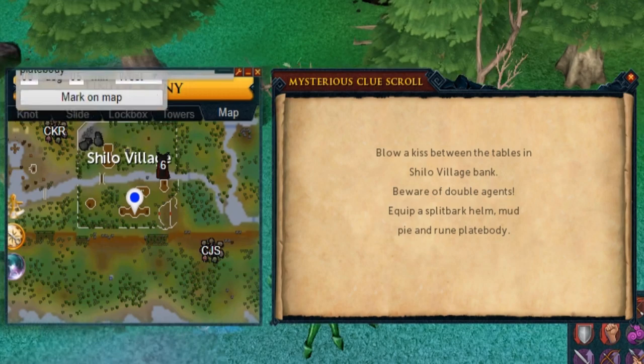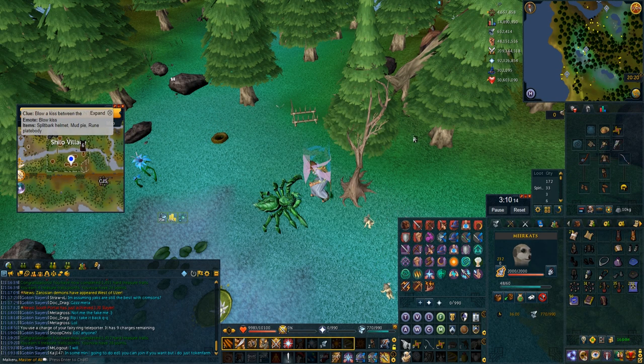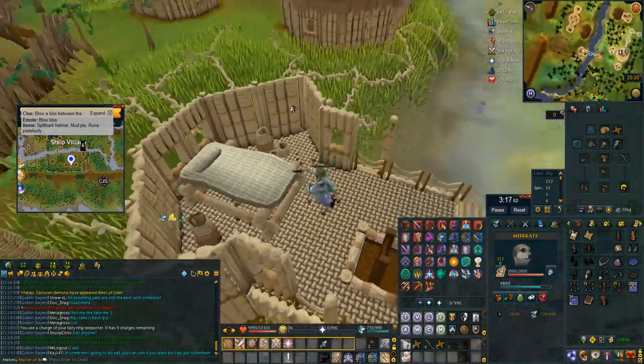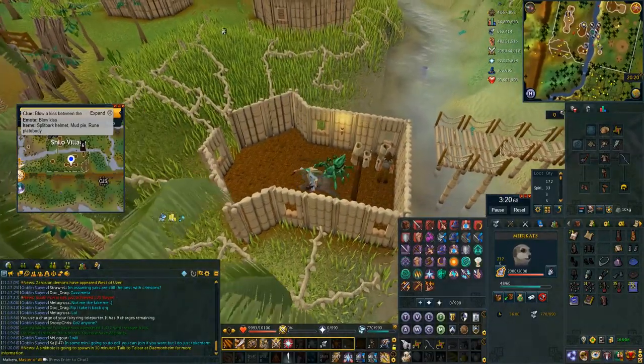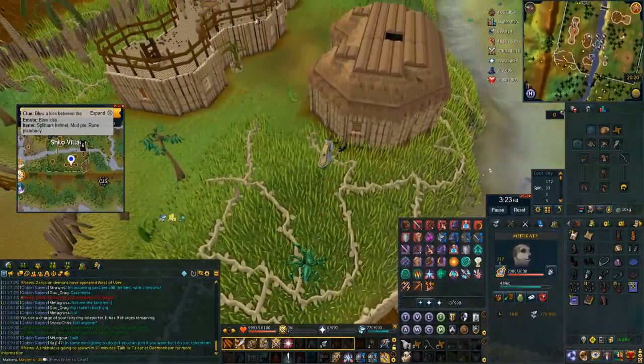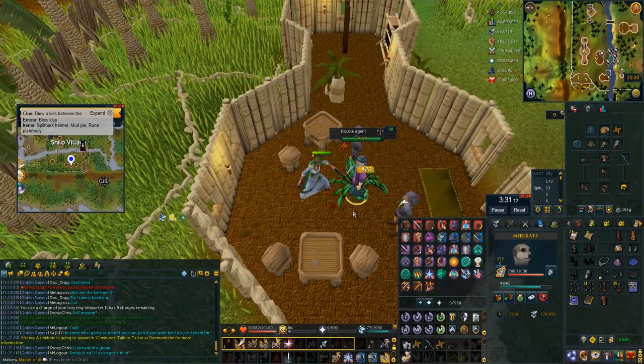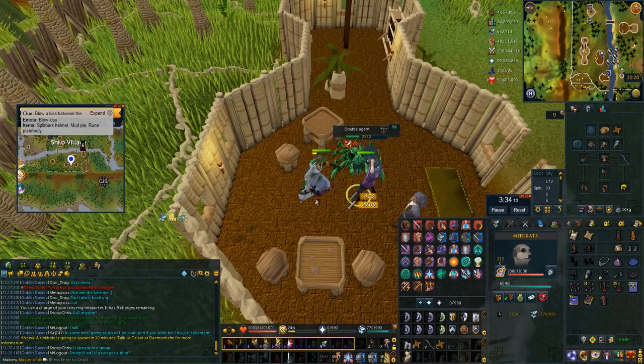Blow a kiss between the tables in Shiloh Village bank. What I do for this one is use number six on my slayer cape, surge down the bridge, go down the stairs — make sure I don't do any more bladed dives or surges otherwise I'll be in combat — run over to the bank so I'm out of combat as I get there, then use my emote, summon the double agent, kill him and you're done.